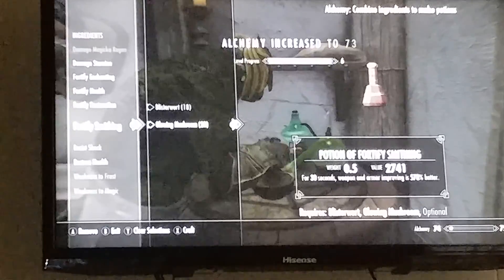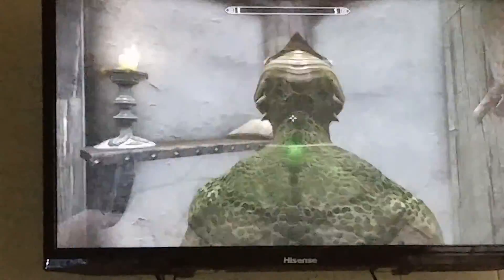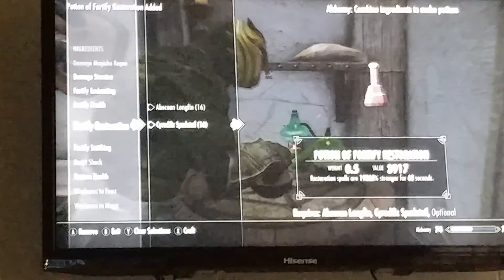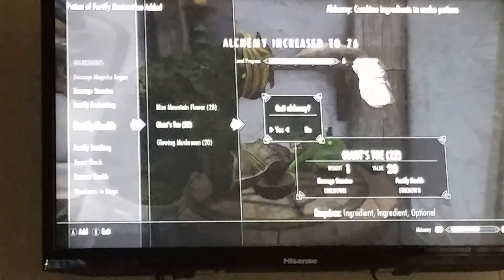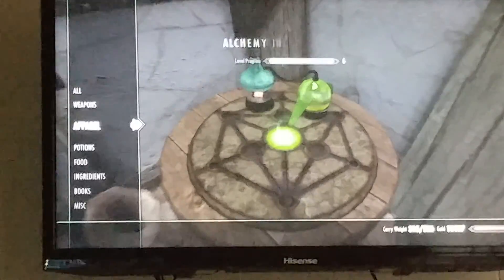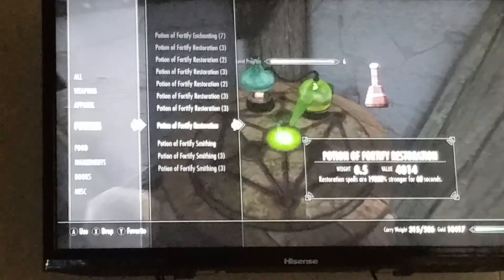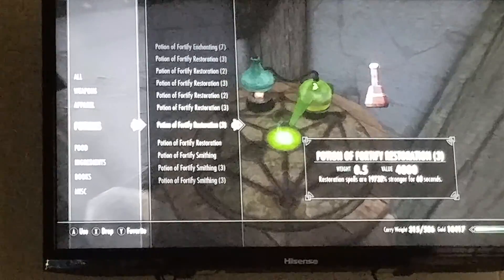As you can see I'm leveling up pretty fast as well. Let me make a few more of these. Now that I've made enough of them, I never have to make a Fortify Restoration potion again. The reason is my Fortify Restoration potions are now 20,000% effective — they'll increase the effectiveness of whatever enchantments I'm wearing by 20,000% — and I've got several of them.